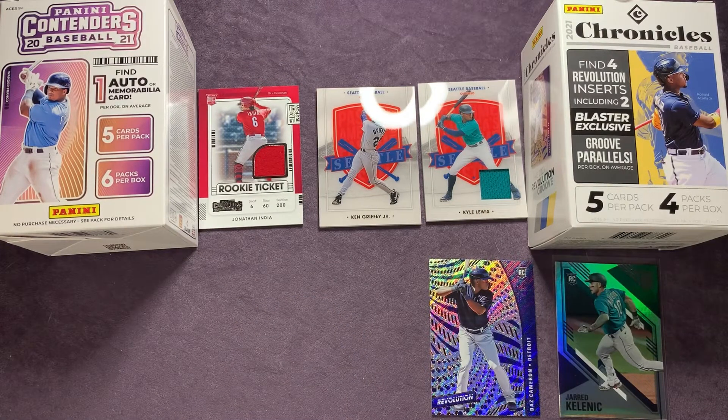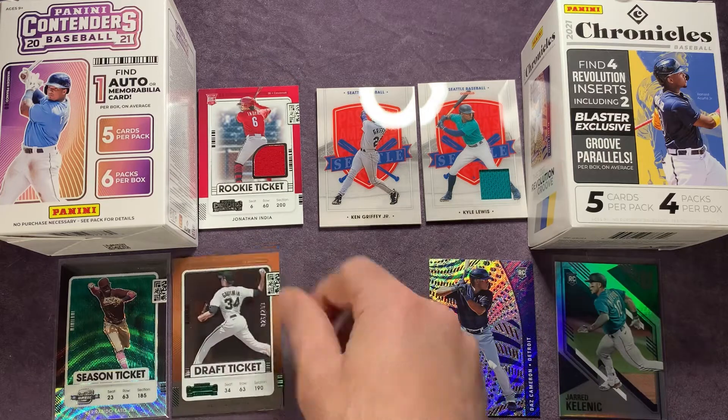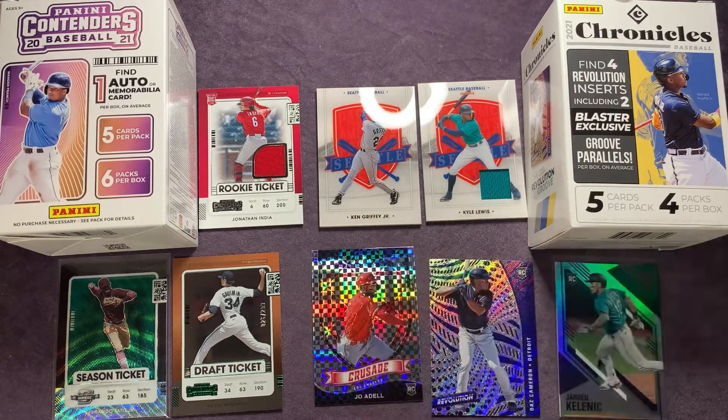Let me know in the comments which box had the better pulls. We got a numbered card out of Contenders, some awesome parallel cards, and out of Chronicles we got a Ken Griffey Jr. America's Pastime and some great grove parallels. I'll go back and make sure I didn't skip over any other numbered cards. Let me know which box wins this battle for our Friday Night Fights episode.